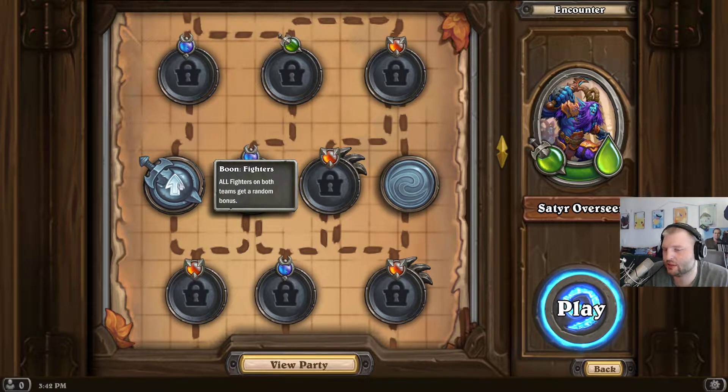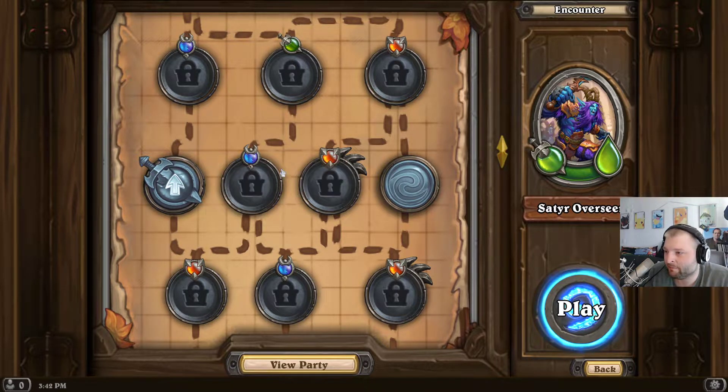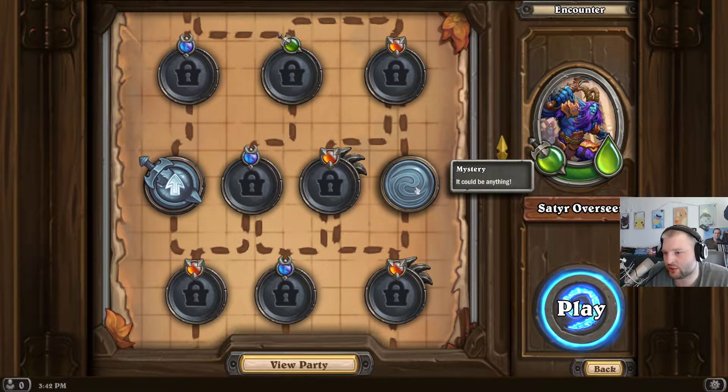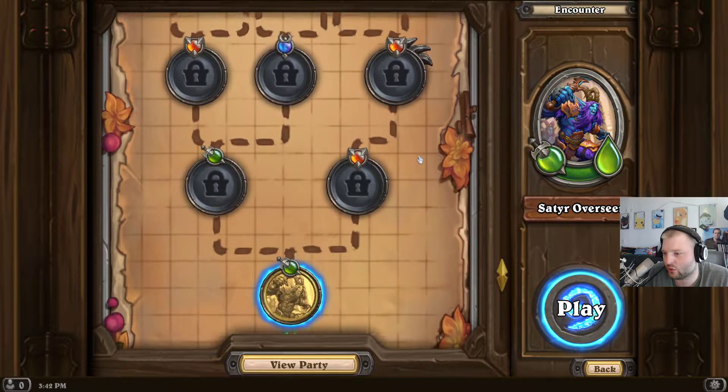There are three main types of units — red, green, and blue. Red is protectors, green is fighters, blue is casters. The boons will affect all units of a given type on both your team and the enemy team, so if you have a very heavy green team, that boon is pretty good, but you might want to avoid fighting green enemies. This is also kind of the mystery node — one of the ways you grind basically.